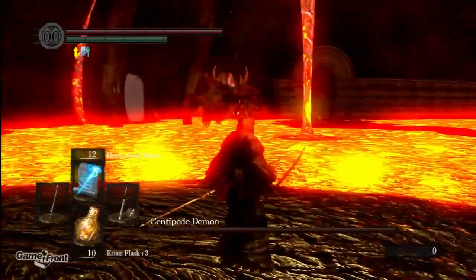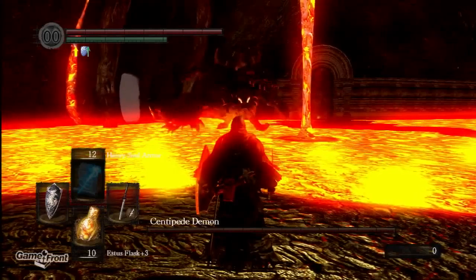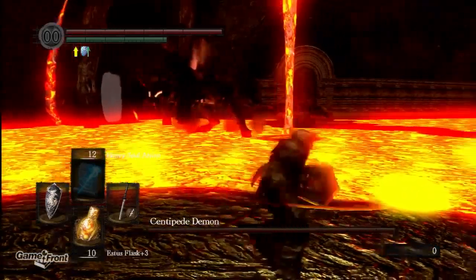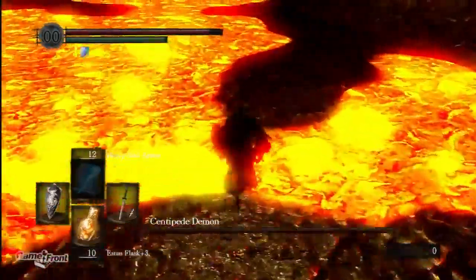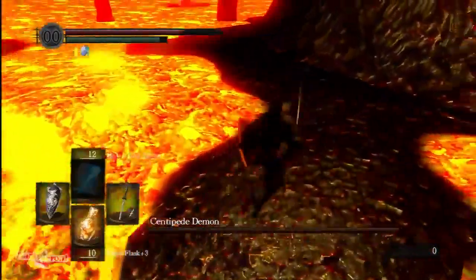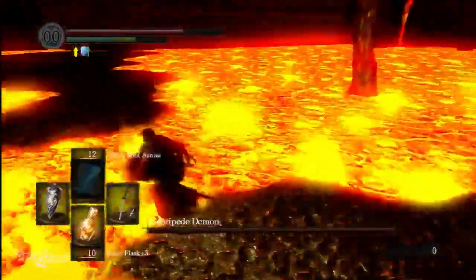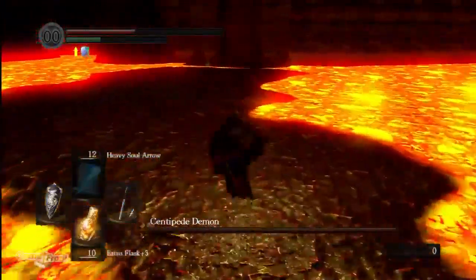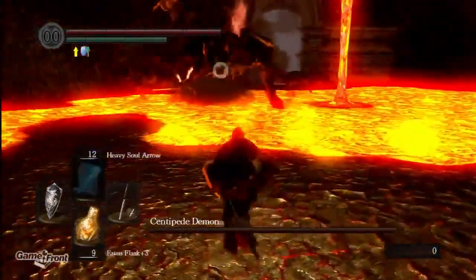So yeah, the centipede demon — you don't need to use your magic, there's no need for it. Basically what you want to do is try your very hardest to cut off the tail of the demon, because the tail drops an item that you're going to absolutely need after you beat this boss. It will let you walk through lava without taking significant damage.